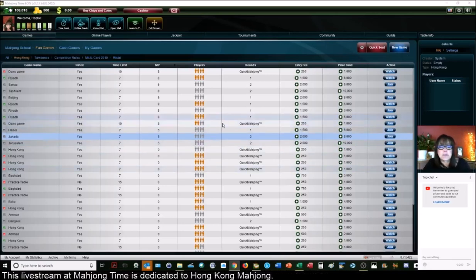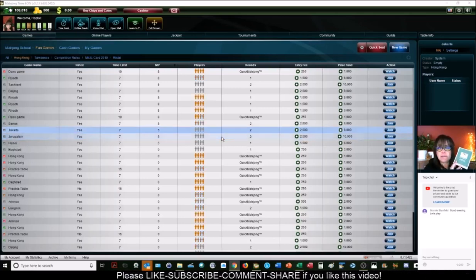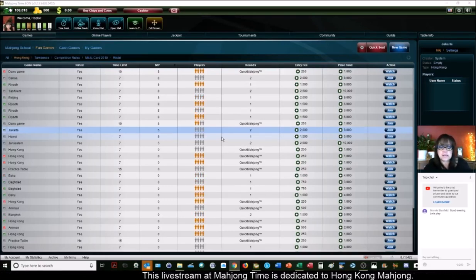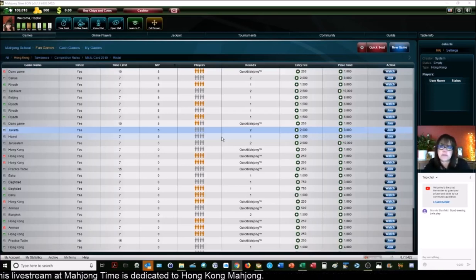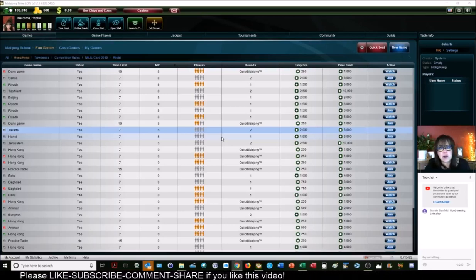We are going to start by playing at a three-fawn table. The makeup of your hand is what determines your score, and that's what the player reference is for. So if you haven't downloaded it, you want to do that so you can learn the scoring. When you're ready you could play at an eight-point minimum table — that's where you need three fawn to win. You've got to know the scoring or else you could get a false mahjong. You don't want to do that.